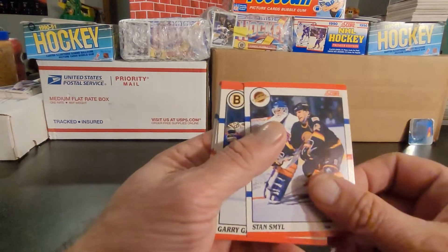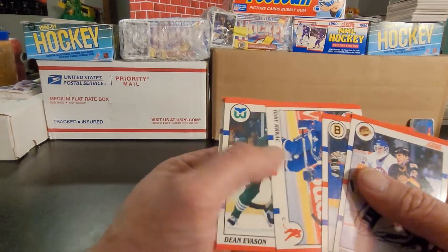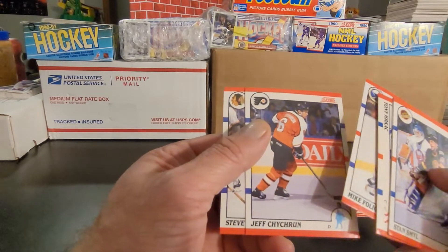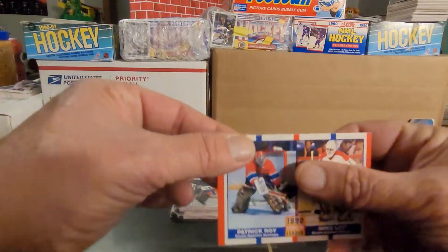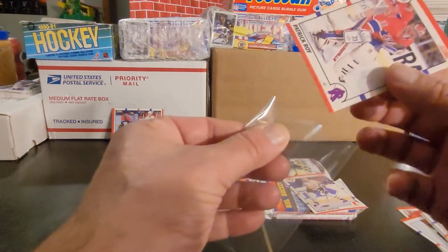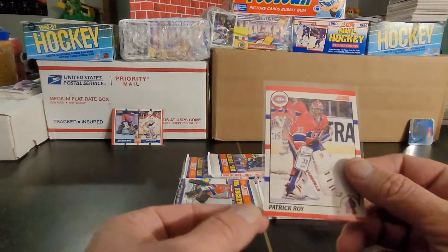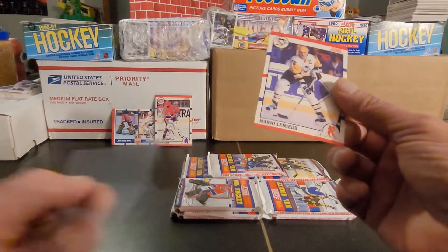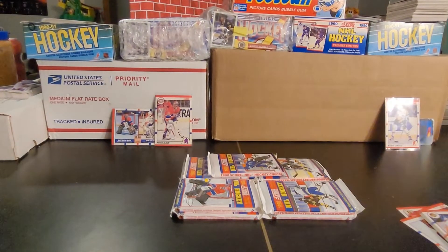Brett Hull — great player, I was looking at some 50-50 cards with him and Gretzky not too long ago. Then Gary Galley, Tony Hrkac, Dean Evason, Randy Carlisle, Mike Foligno, Jeff Chychrun, and Steve Larmer. Hockey is not my first language so I will be mangling some of these names. This Patrick Roy, unfortunately, top to bottom and left to right looks slightly off — definitely a bit miscut. The Lemieux is a nice card though, I'll keep him as the edge card.